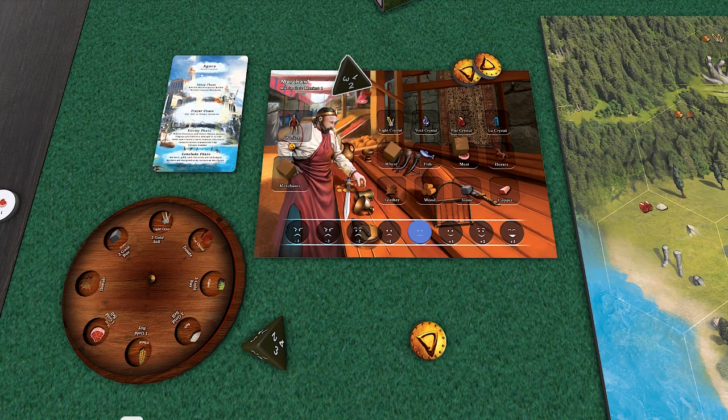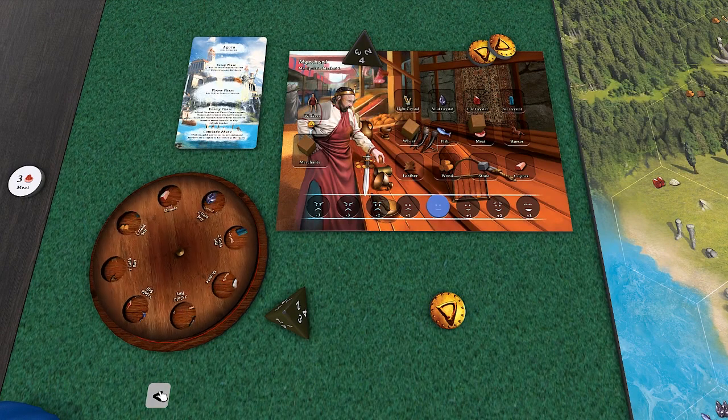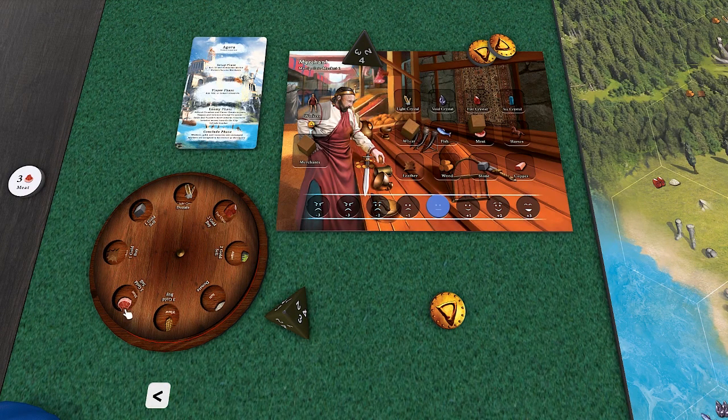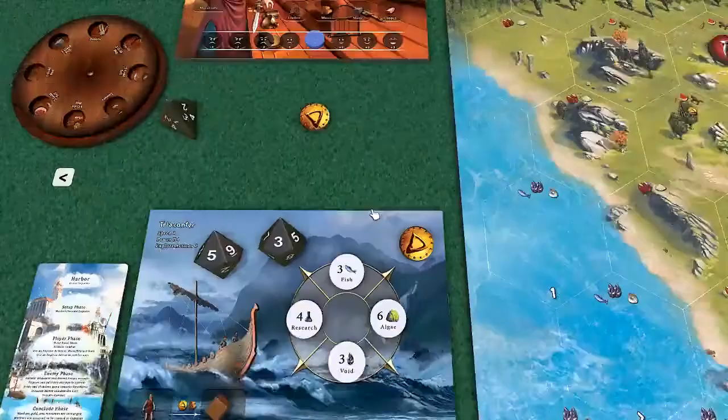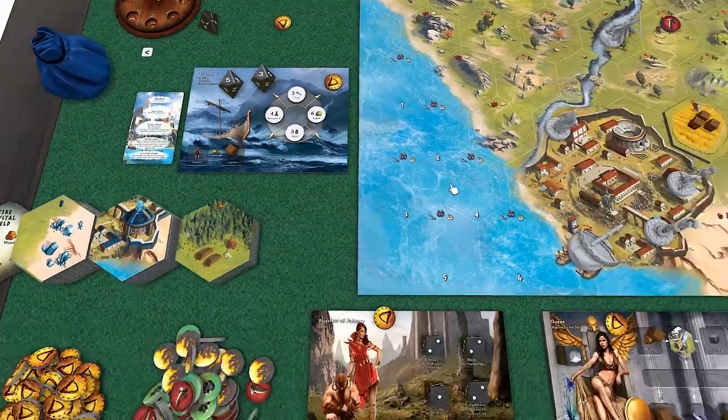For the merchant, we'll roll the die and see how the market's acting. We got a four again - three gold for selling meat there. So we can sell the meat this round and make some money. The merchant is able to manipulate the wheel here and roll it back and forth by one to find a more favorable outcome, but we'll stick with this. If we had placed a worker here in the last round, we could try to move that over if we had the resources for it, but we don't.